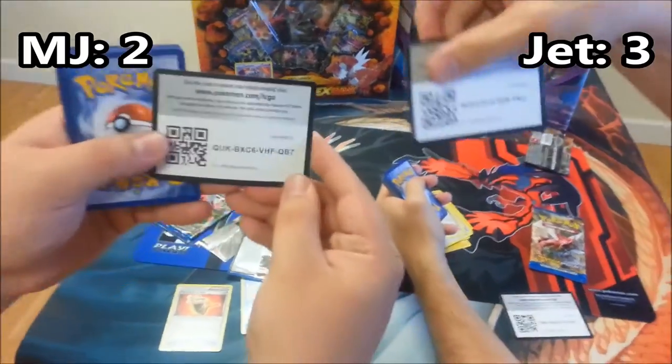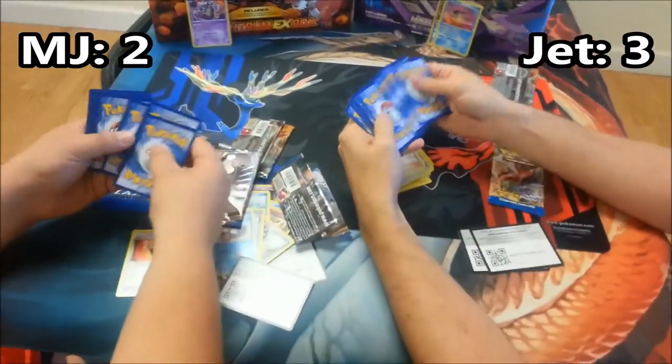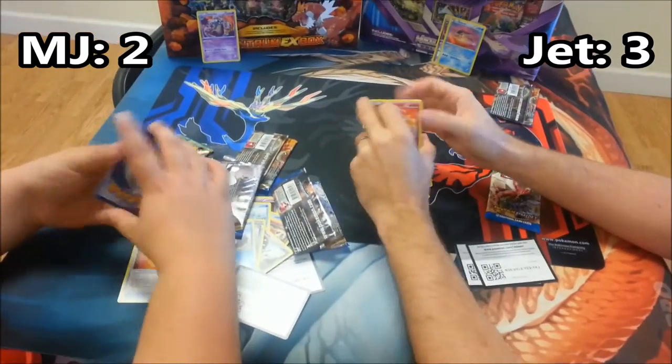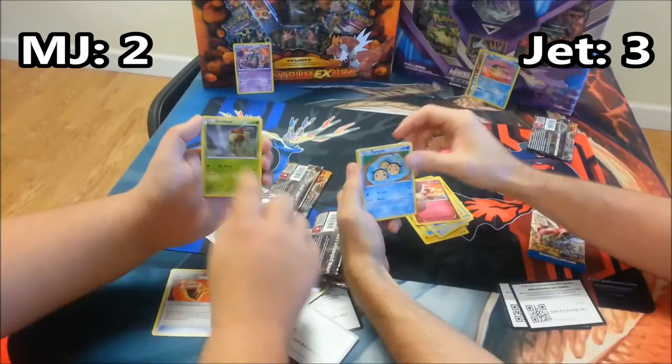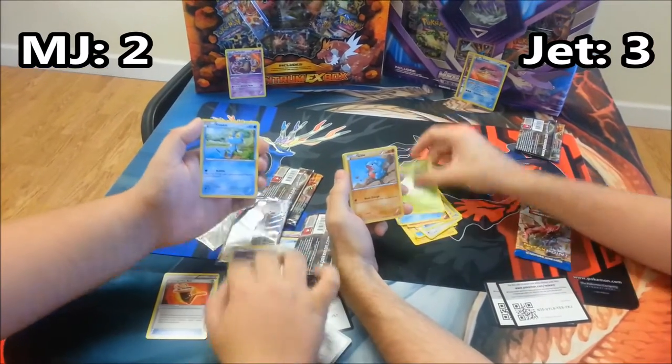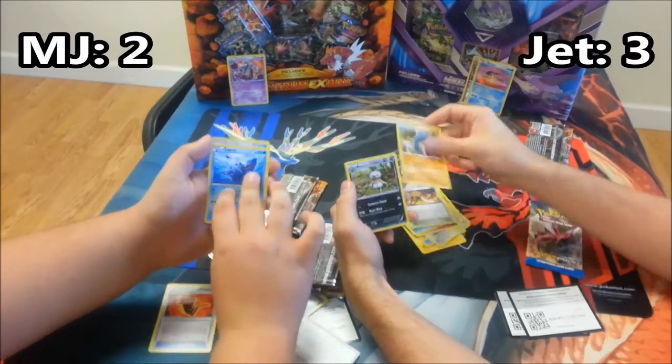You guys can scan that code. Hope you guys get something cool — tell us what you get in the comments section below, or don't, because you never do. Shellder, Trick-a-tut. I'm just going to go through them. You guys can pause. Froakie's a third of a point.